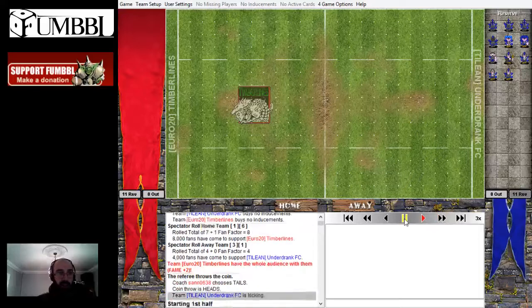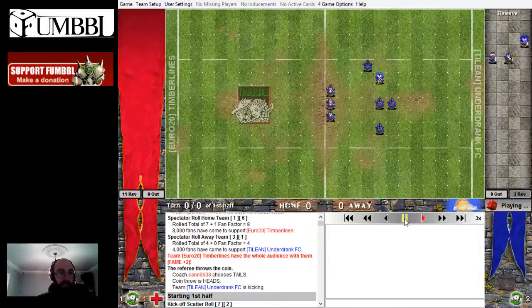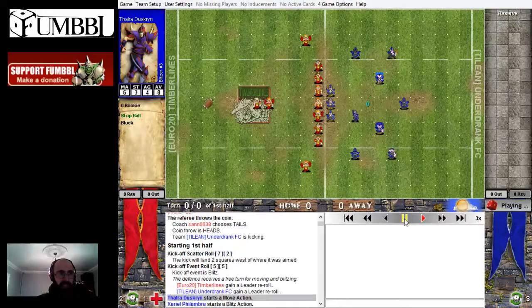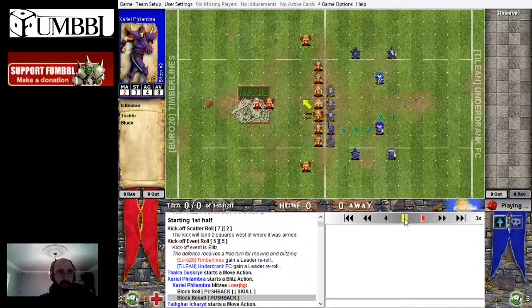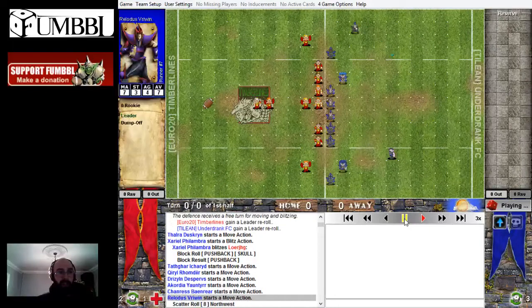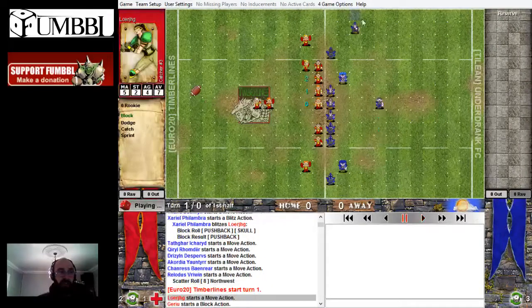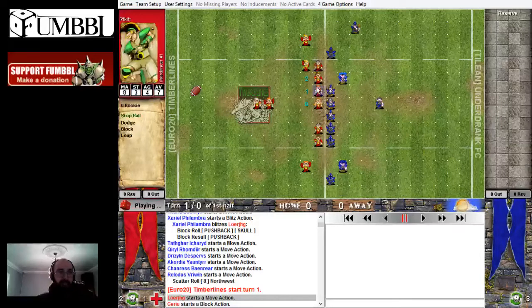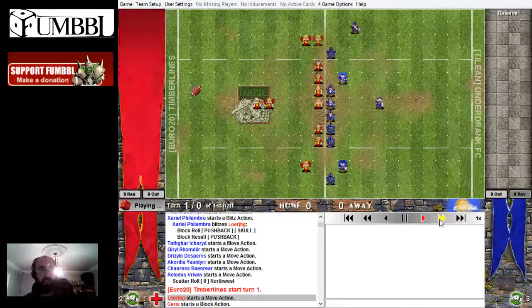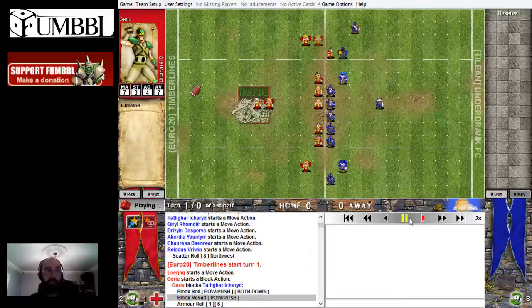I've got plus two fame, I lost the toss and he chose to kick to me. He rolled a Blitz to start, but absolutely no danger at all because the ball was so deep, and I set up against the Blitz so there was no easy way to run through. I just basically ignored his front row and went for two hits.